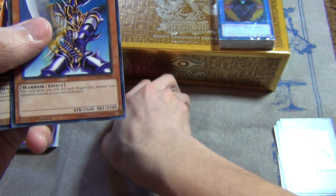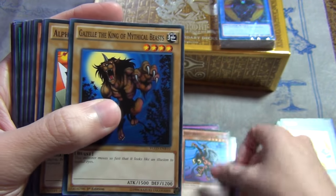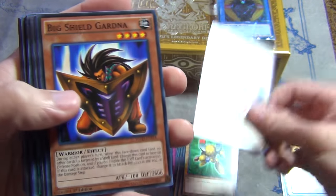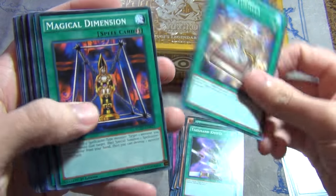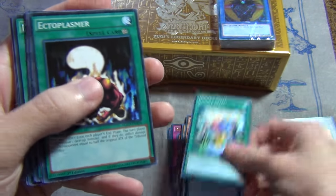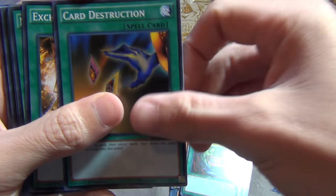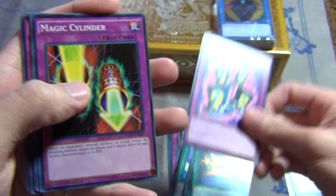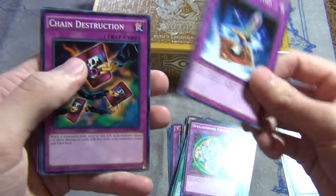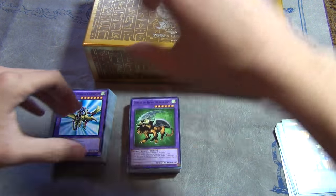Buster Blader, Archfiend, Gilfer, Jack's Knight, Queen's Knight, King's Knight, Gazelle, Alpha, Beta, Gamma, Big Shield Gardna, Kuriboh, another Monster Reborn, Dark Magic Curtain, Thousand Eyes Restrict, Magic Formula, Magical Dimension, Wave Motion, Double Spell, Ectoplasm, Soul Taker, Pot of Greed, Card Destruction, Exchange, Monster Recovery, Polymerization, Diffusion Wave Motion, Magical Hats, Cylinder, Circle, Sword, Chain Destruction, Soul Rope, Tragedy, and a Chimera the Flying Mythical Beast for your Polymerization.